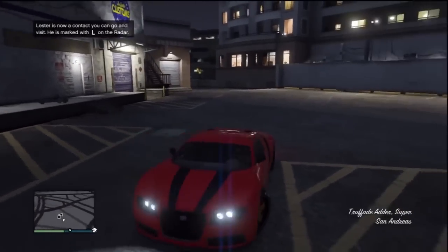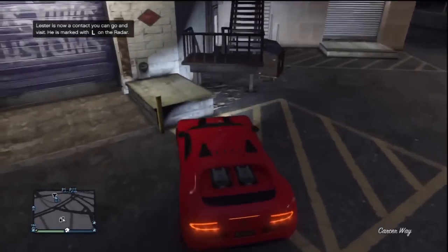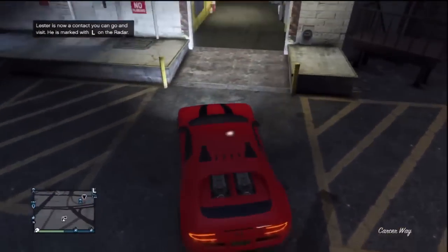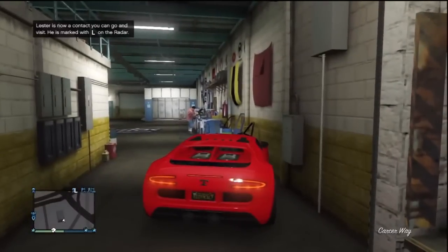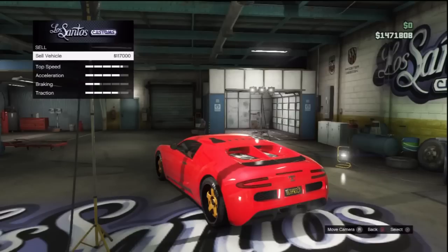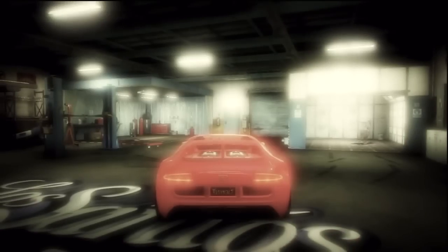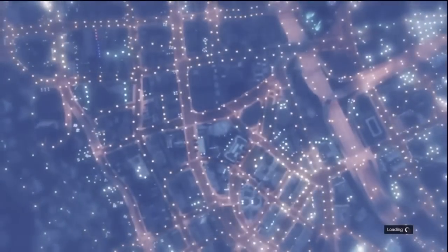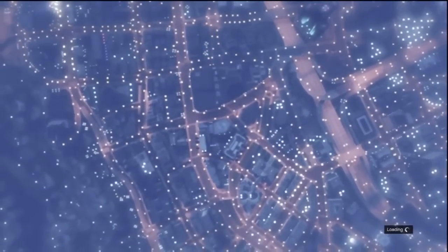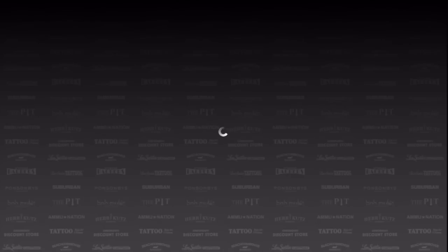Once you spawn in the Bugatti — or whatever car you're using — do not get out of that vehicle, and do not crash your car whatsoever. Just bring it into the Los Santos Customs and it should be able to sell. I can sell this for $117,000. Press OK, confirm the sell, then press Start, L1, X, X — or on Xbox press Start, LB, A, A. You'll float back up into the PlayStation Store or Xbox Live Store, then press Circle to go back down and keep reconfirming the same glitch.